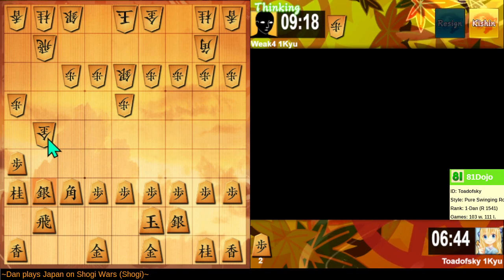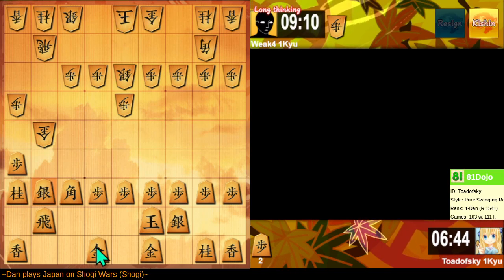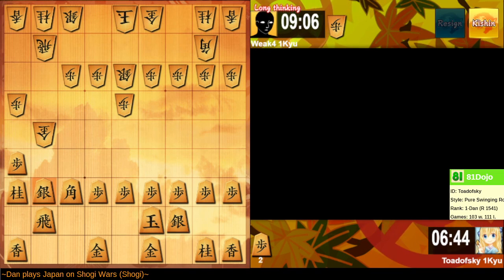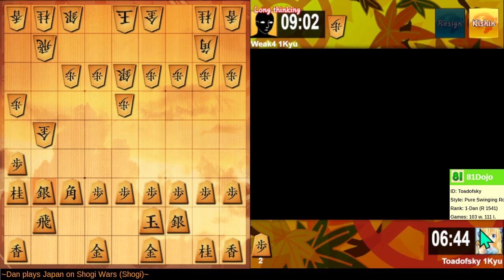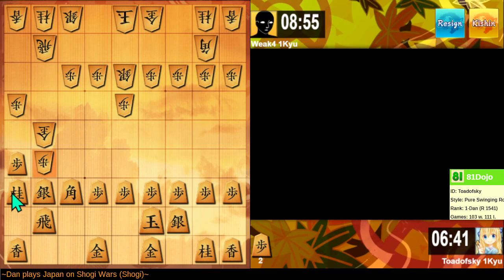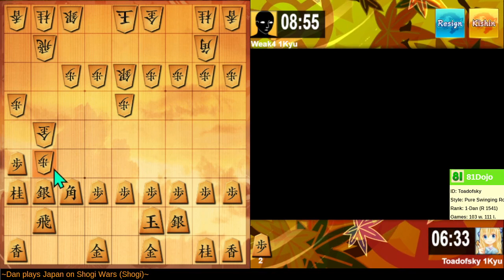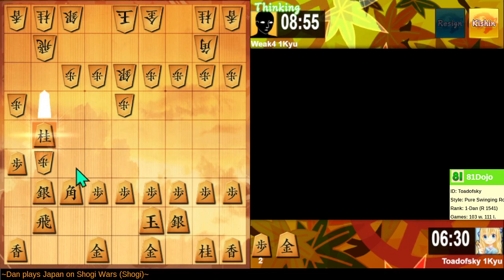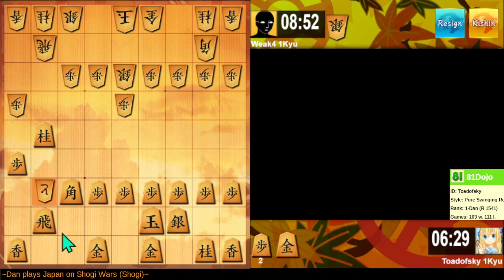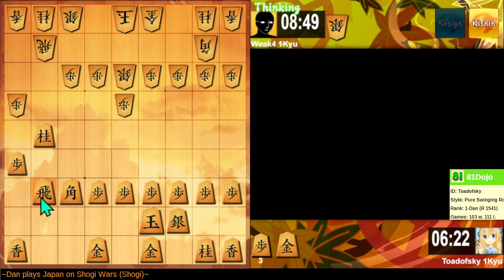So I'm attacking your gold general — what's your next move, sir? I'm half expecting they might drop a pawn in front of the gold general, just out of impulse. It feels like a good move until you actually play it. So naturally, I should capture this piece. My rook and bishop are attacked, so I need to do something. They could fork my rook and bishop here — that's fine, everything's okay.